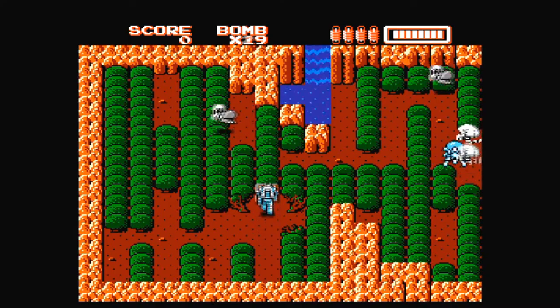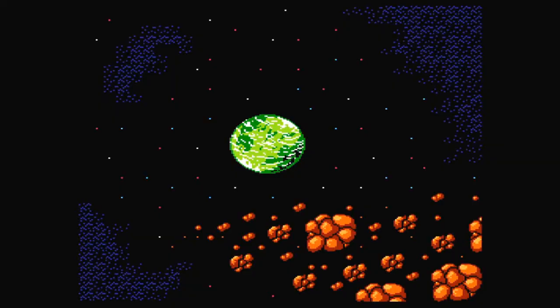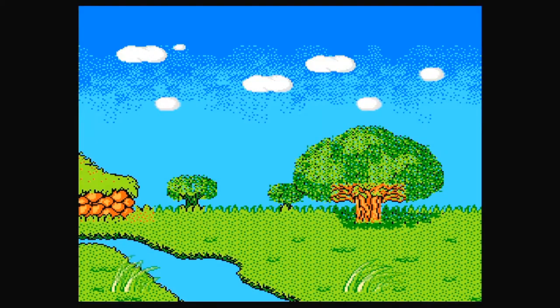I can't really tell you the story of Robo Warrior because I just don't know it. The opening scene that shows if you don't press a button shows a planet that turns a red hue, and then it moves to a peaceful scene with grass swaying in the breeze. Then it's back to the title screen. I can only imagine that the story has something to do with some evil force corrupting this planet, and it's up to your cyborg-like protagonist to eradicate it.